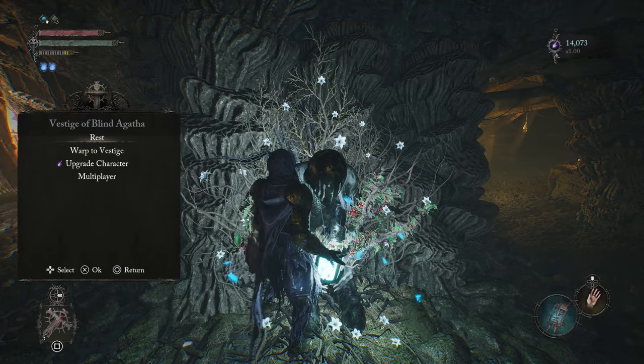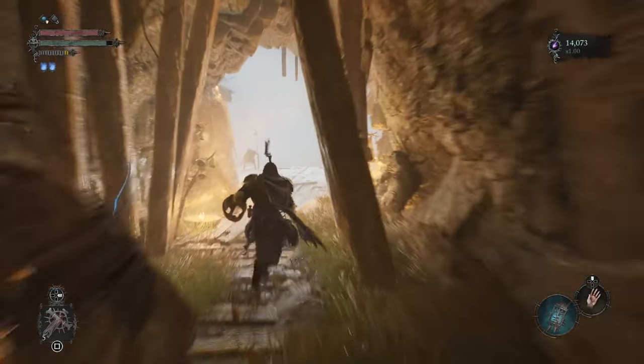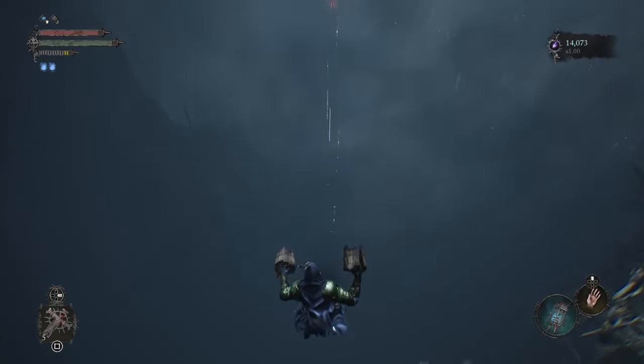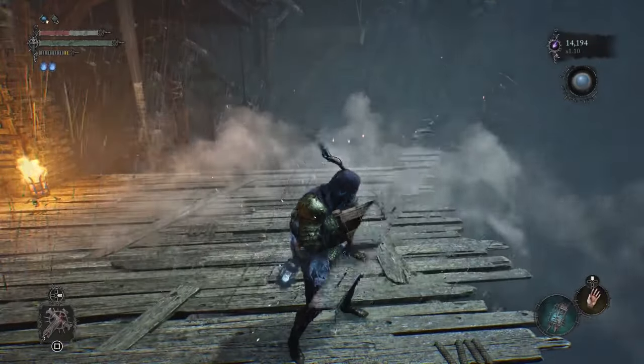The way you do it is you start at the Vestige of Blind Agatha, you run past the guy with the spike helmet, jump off the edge, and when you respawn, this little pilgrim guy will fall off the edge and die.